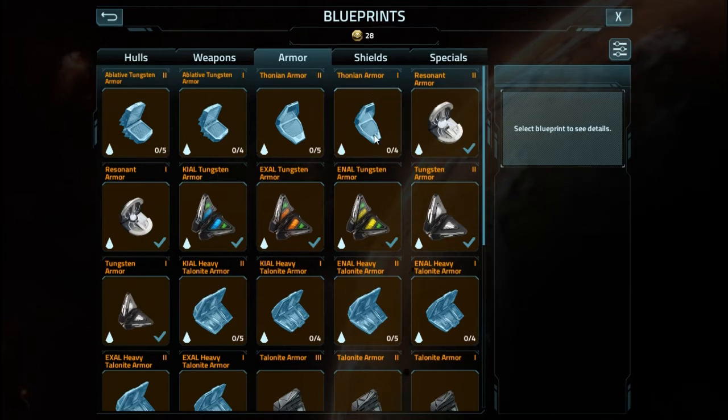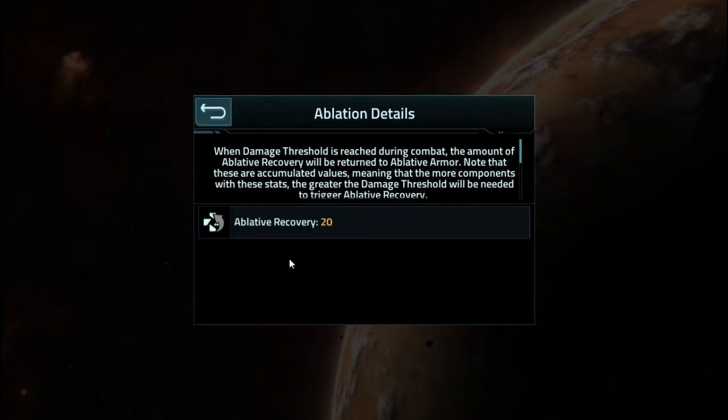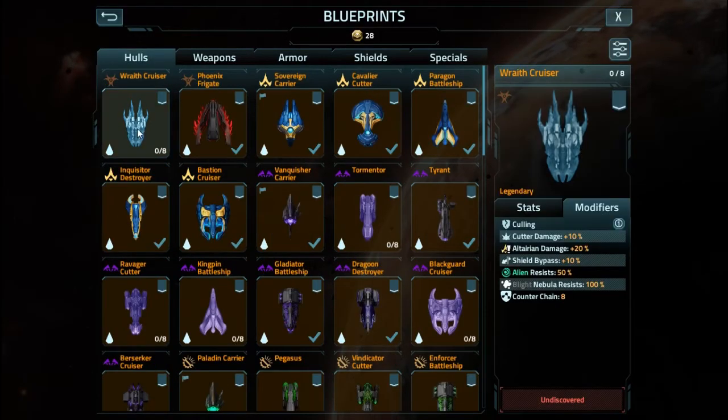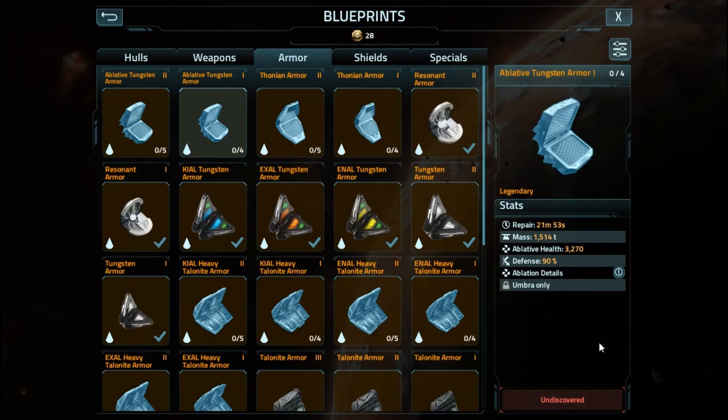Now let's take a look at each of the armors and what they do. Thawnean armor: repair time 28 minutes, mass 1575, health 5515. Ablation details: it has an ablative recovery of 20. I don't know all the thresholds right now for what you have to get to actually recover that. Everything we've seen on the Wraith Cruiser indicates that as you do damage you'll just be recovering this ablative layer, but first you have to have the ablative armor equipped to be able to deal with it.